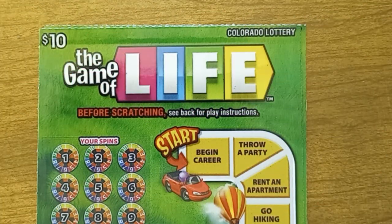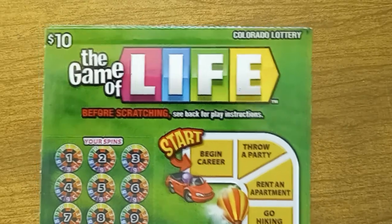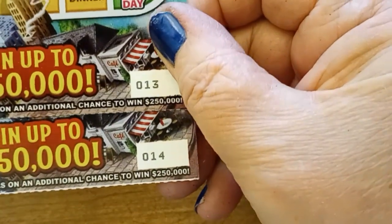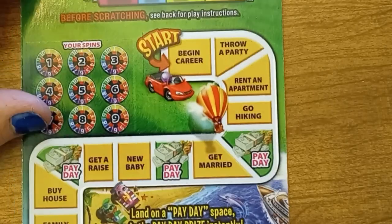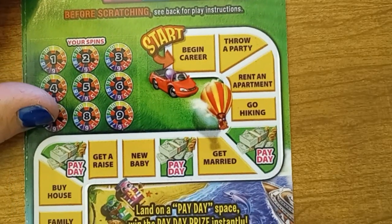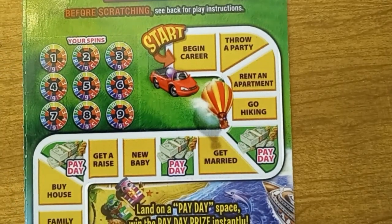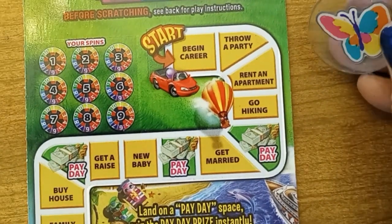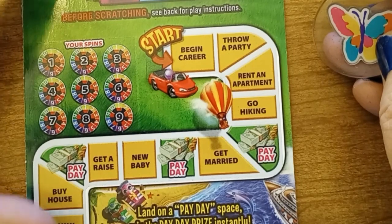Hi, this is Anna with Anna D Scratch and Crafts. I have two of the Game of Life — they are numbers 13 and 14. Kind of good numbers, low in the pack. So I'm going to give them a try and see if the Game of Life will actually give me a winner today. Off with a little butterfly and let's get started.